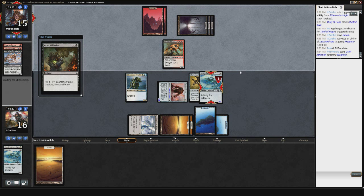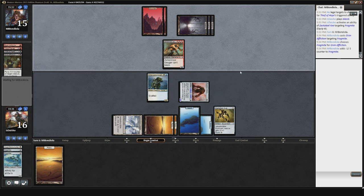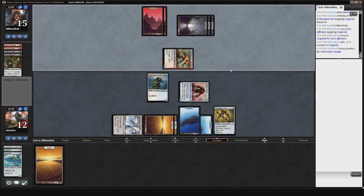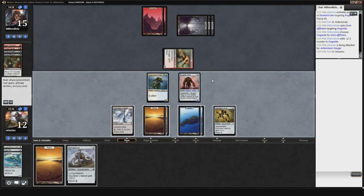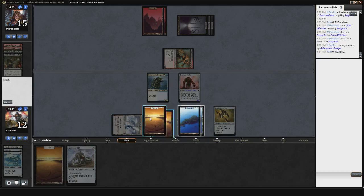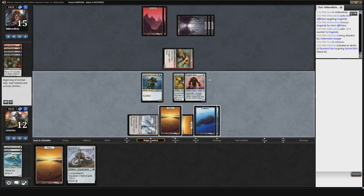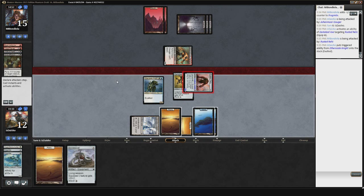He has Grim Affliction here, which is fine — means he's going to be able to hit in. I'm not exactly sure why he left Red-Red up, which is a little worrisome. He's obviously attacking because there's no reason not to. It's actually a pretty interesting play on my next turn — I have to decide between killing him in two turns or trying to chump lock so he doesn't play a big Bloodthirst creature. But it's actually not much of a decision in retrospect. I definitely just want to be able to kill him in two turns. If he doesn't draw a creature next turn he's dead. I can easily just chump with the Sickle Ripper on the Gouger, which I probably will.